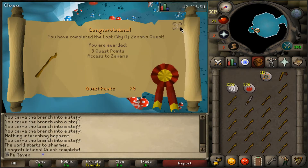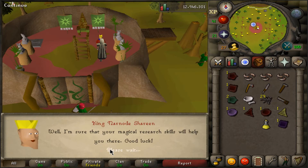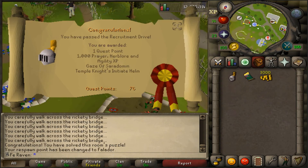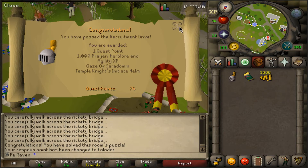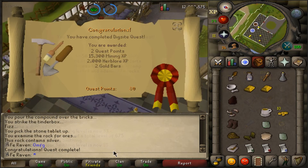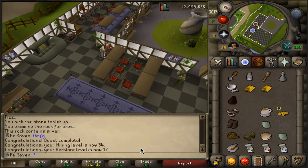I got 31 crafting in Seers' Village just to complete the Lost City quest, which requires crafting the Dramen Staff. Murder Mystery gave me a lot of coins, some crafting XP, and quest points. Eyes of Glouphrie was 12,000 magic XP and 6,000 runecrafting XP, and Recruitment Drive gave 1k prayer, Herblore, and agility XP — so I'm already leveling Herblore without having made a single potion. Digsite is 15,000 mining XP, 2,000 Herblore XP, and gold bars used to make rings of dueling and games necklaces to teleport around the map.